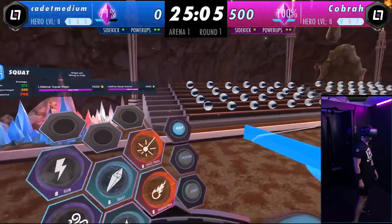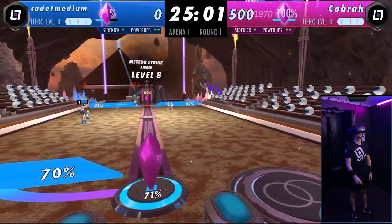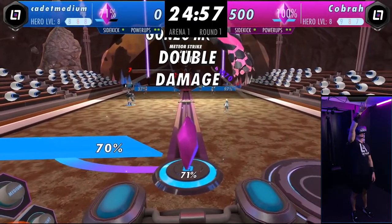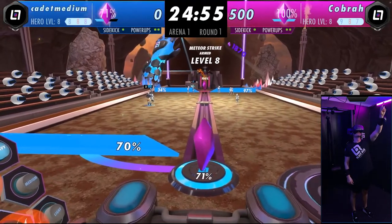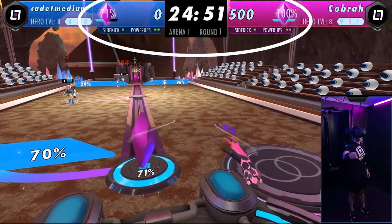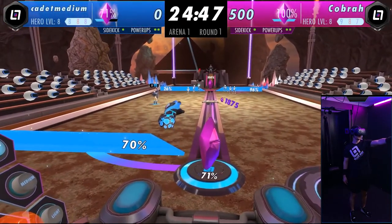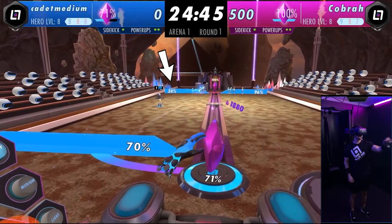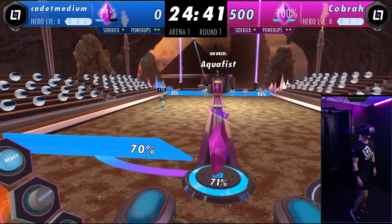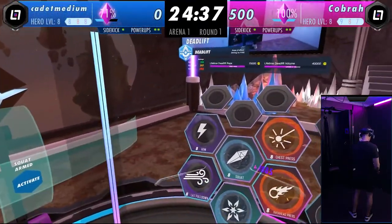Waiting for the machine to calibrate. They already got one of my gates, so if you look up at the scoreboard you can see all the scores and rounds tracked. I have zero points and Cobra has 500 — it's 500 points per gate — and my crystal is now exposed on this side. I'm going after their gate: 26% health on one side, 96% on the other. I'm going for the left gate since it has lower health.